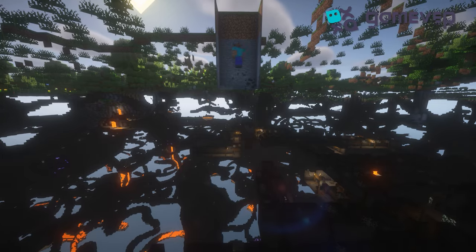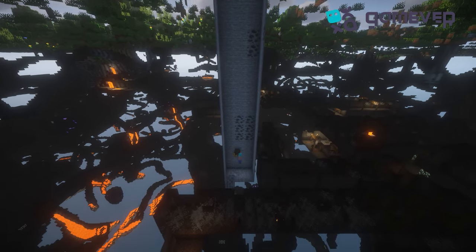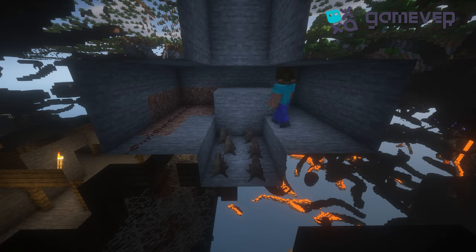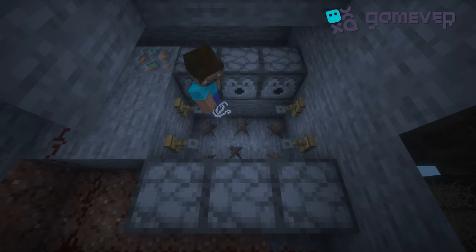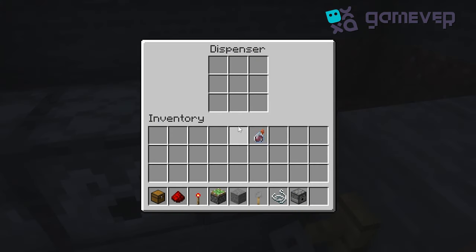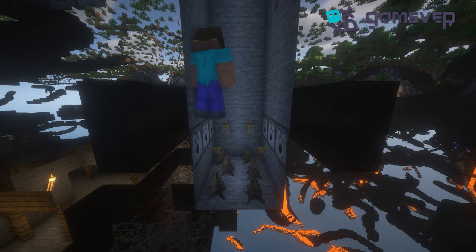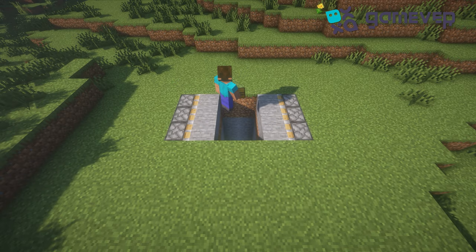Dig a hole 20 blocks deep. Place the pointed dripstone, put redstone dust on the side, and dispensers in front of it. Place tripwires, fill the dispensers with splash potions of harming, then place sticky pistons and blocks on top to make it work.